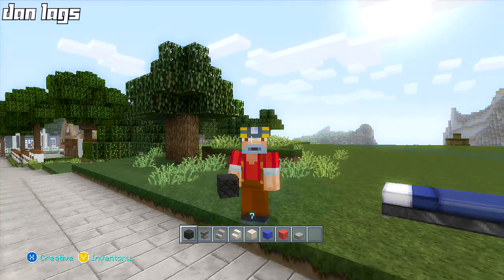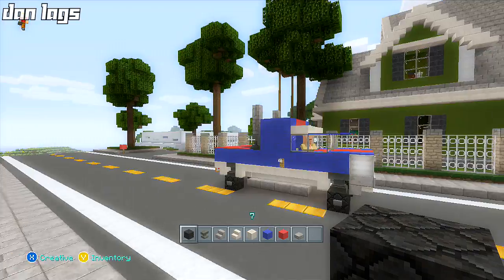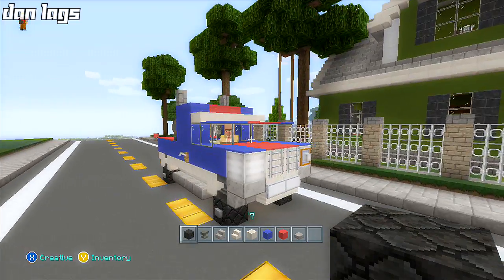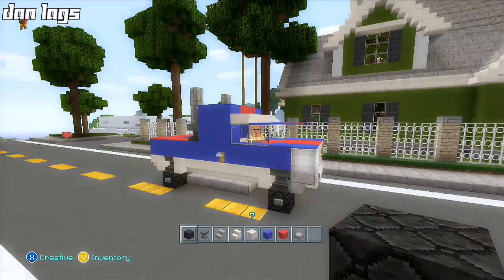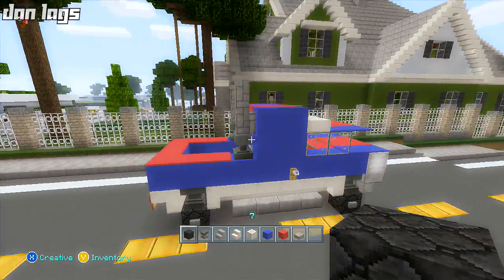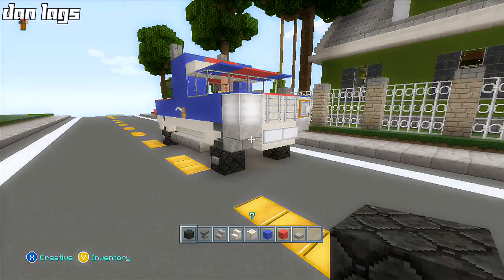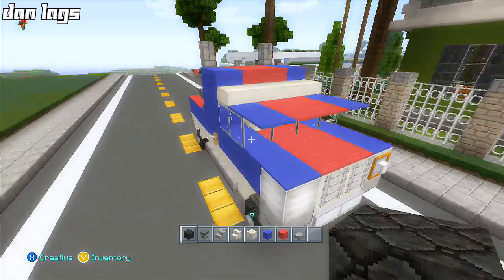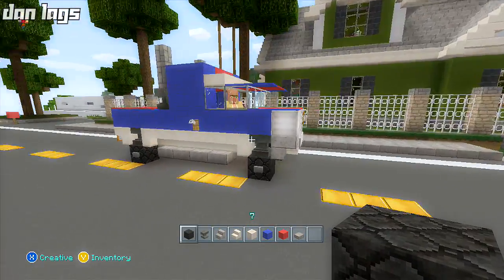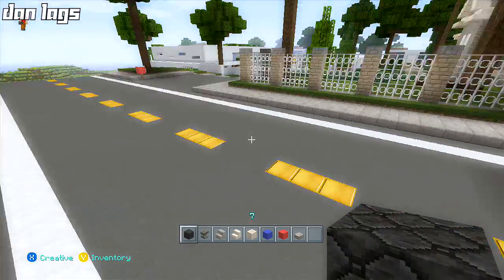Hey, what's up guys, it's Dan Lags and I'm back again for another episode of our car builds. Today we're going to be building a monster truck, loosely based off of the Vapid Sandking XL from GTA 5. If you play that game you're probably aware of that vehicle because it's pretty awesome, and we're going to build it in Minecraft. We got the nice 'Murica colors, and this one's built on the wrong side of the road so we'll go ahead and build on the right side.